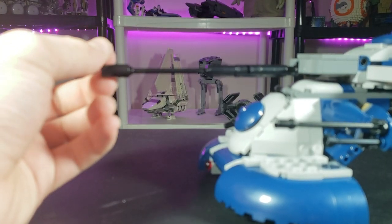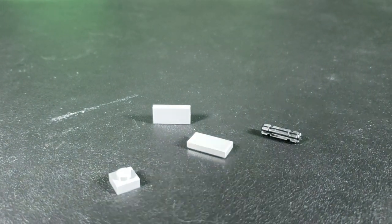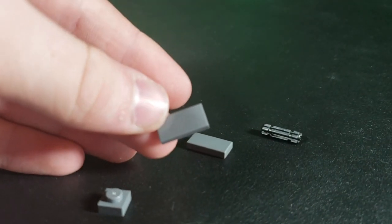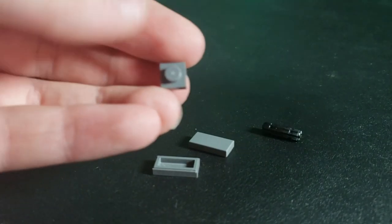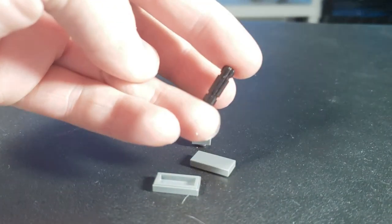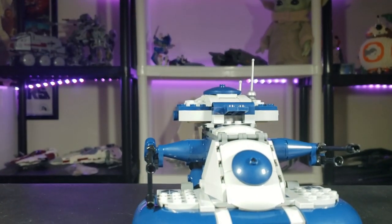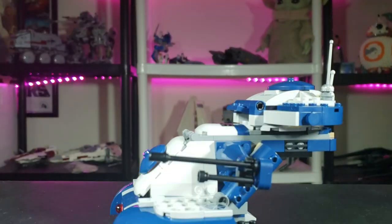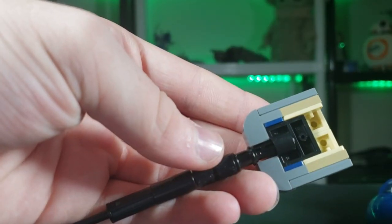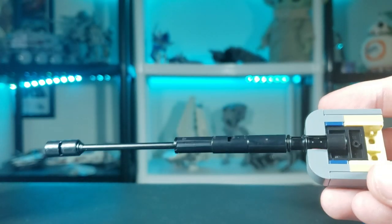You're going to need a few extra pieces to do this mod. You will need two dark gray one-by-two tiles — I just have one here — and you will need one of these Technic pieces, which are very easy to come by. First, you're obviously going to want to take the turret off the AAT. Here's what it currently looks like.